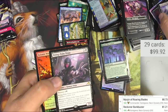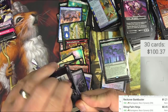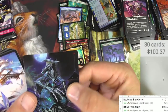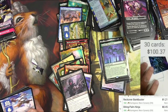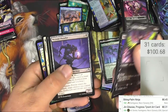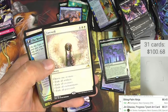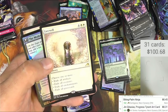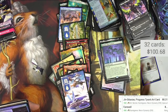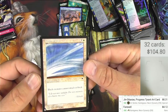We got Biting-Palm Ninja — 45 cents — and a Seismic Wave. Is this guy Jinki-Takis? That's the showcase version of Jinki-Takis, very cool — just as an art card. Another island, I'll hang on to that. Then Farewell — very cool! For four and two white you can choose one or more: exile all artifacts, creatures, enchantments, or graveyards. Four bucks there.